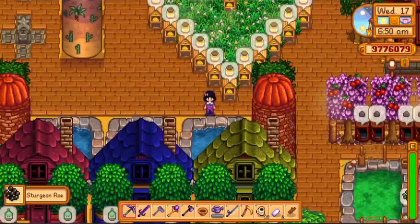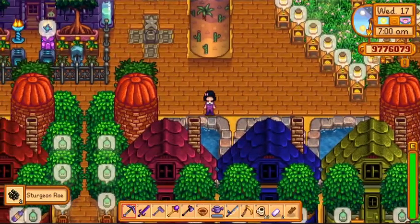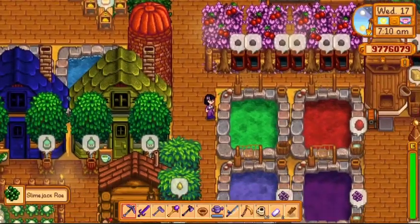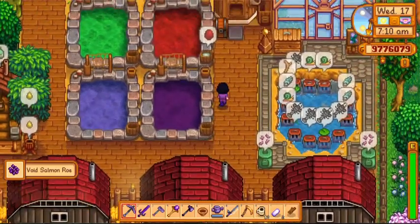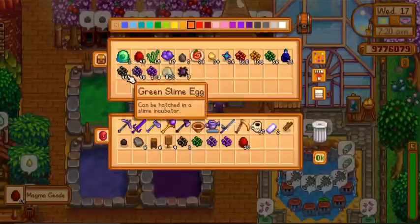The fish pond is a type of farm building where you can raise fish and harvest their products. It provides lots of benefits, primarily in terms of profit, but also different kinds of fish produce different items, some of which are difficult to acquire. We'll talk more about it later.